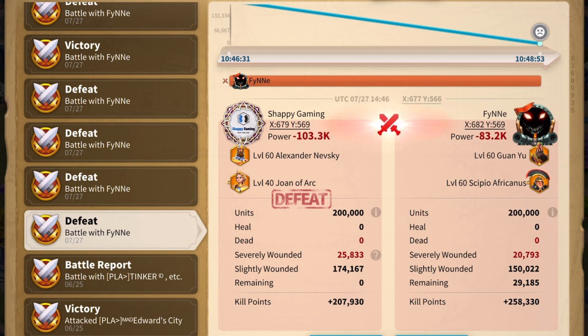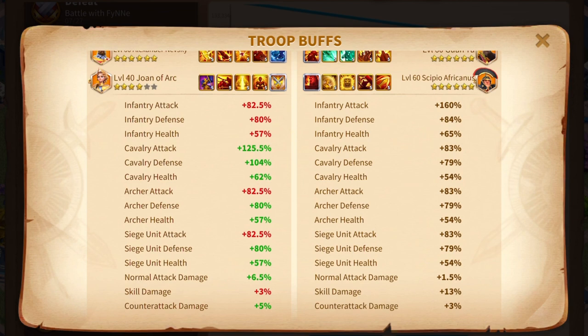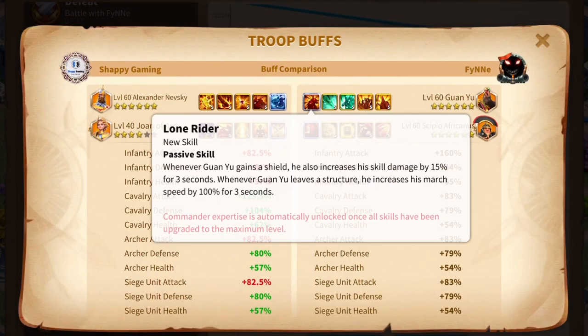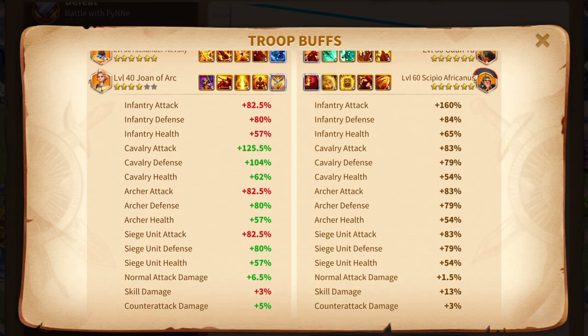Breaking it down, our very first duel shows I lost, as to be expected — infantry versus cavalry — but it was actually fairly close. Looking at the buffs, you can see he's got all the standard buffs: infantry attack, infantry defense, and infantry health. The infantry defense buff here is only 84%, which gave us a really nice baseline. We did this for another duel as well to make sure we were seeing fairly consistent results, and they're just about the same. The skill damage bonus of 13% does change when we apply the Twilight Falls skin, and I thought it would make a substantial difference in skill damage output.